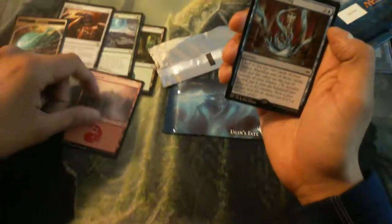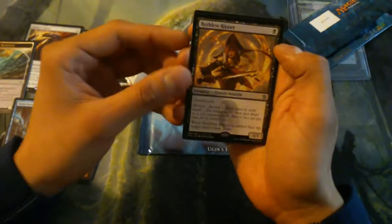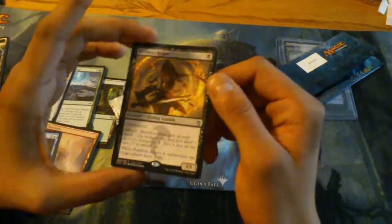Got a Mountain. And a Ruthless Ripper — this makes my fifth. I bought these from a game shop for a dollar each; it's actually a comic shop where the guy doesn't know too much about Magic.